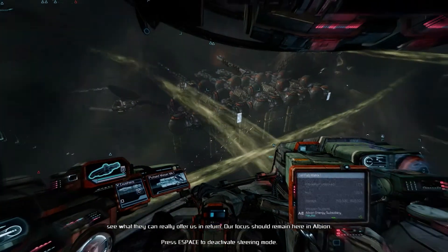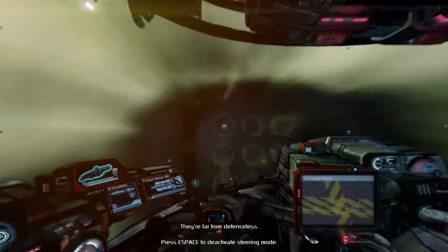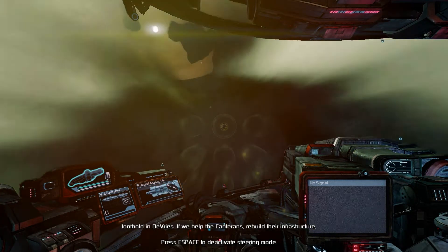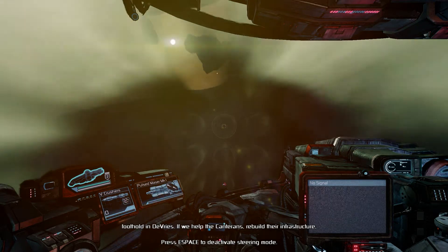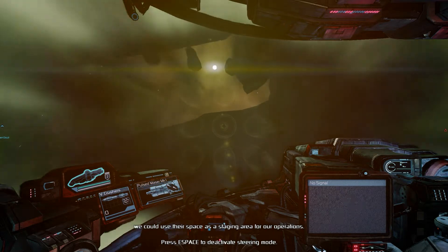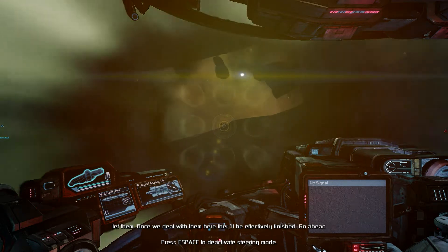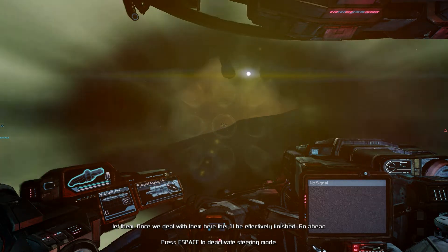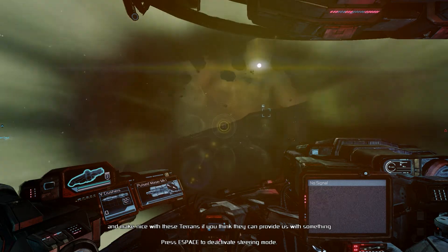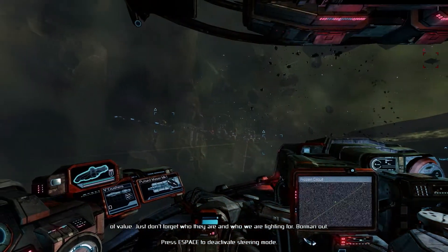Now Albion is all that matters. If Plutarch wants to flee through the gate, then let them — once we deal with them here, they'll be effectively finished. Go ahead and make nice with these Terrans if you think they can provide us with something. Don't forget who they are and who we are fighting for.